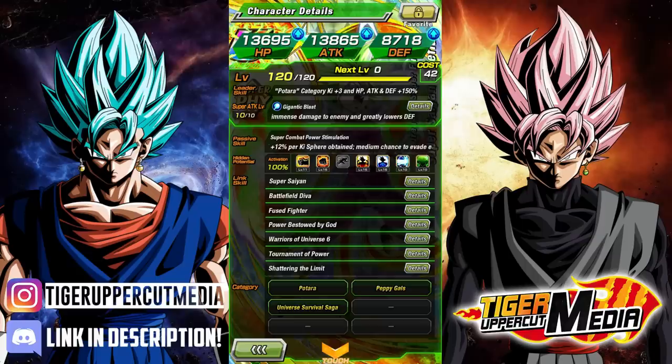As for her super attack, it causes immense damage and greatly lowers the enemy's defense. Her passive is basically a combination of AGL Caulifla and Physical Kale, which I think is really cool from a design perspective. So she changes INT ki orbs to Physical ki orbs, gains 12% attack and defense for each ki orb obtained, has a medium chance to dodge the enemy's attack — equivalent to about 30% — and always launches an additional attack, which has a high chance to become a super attack, equivalent to 50%.